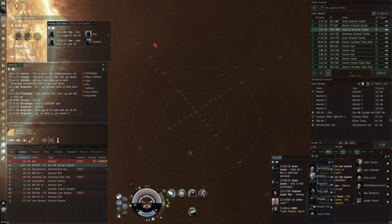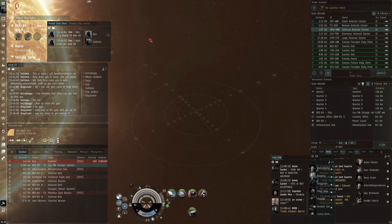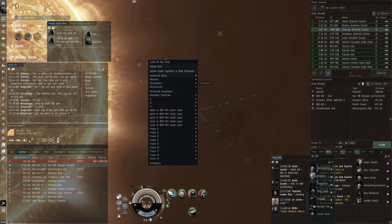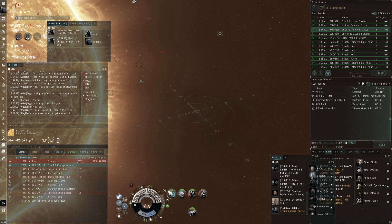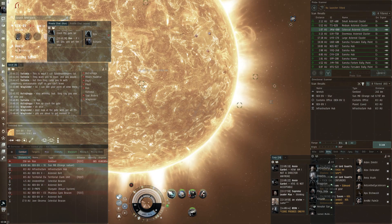I'm looking at where he is relative to the sun and running away to see if I can warp to the sun and land on top of him. I really want to try and surprise him and start the fight as close as possible. If he has a long point AB and then he neuts me out to 20k and just permanently ABs around at 20k while keeping me cap dead, there's absolutely nothing I can do. The Sentinel isn't actually that threatening to a Claw because you have a tracking bonus and if he just puts warriors on you and kites you at 20k you can still defang him.